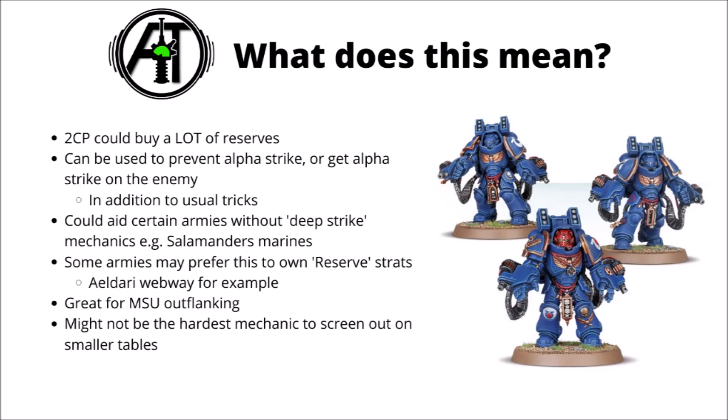It could be used to prevent alpha strikes on key assets, or to get the alpha strike on the enemy yourself. In the livestream they mentioned the example of a Shadowsword against an Imperial Knight — the first one that gets to shoot is really quite likely to get the upper hand, so it could be worth spending command points to keep your super heavy off the board. It could also be good for fragile shooting platforms like Ork War Buggies or Dark Eldar Ravagers, which might quickly melt to enemy firepower but deal a decent advantage if they fire at full strength at least once.